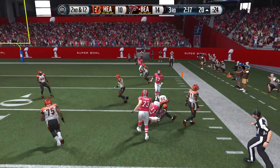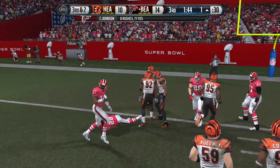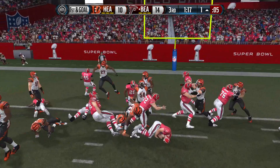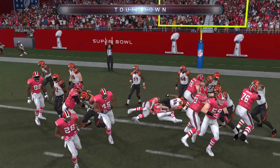That brings up third and two. Time winding down — CJ 2K almost gets in but he gets leveled. He holds on though, so first and goal. Rodgers stuffed as he tries to go in for the quarterback sneak. I need this touchdown to go up 21-10. I'm going to go for the quarterback sneak again — Rodgers punches it in this time. So I'm now up 21-10.